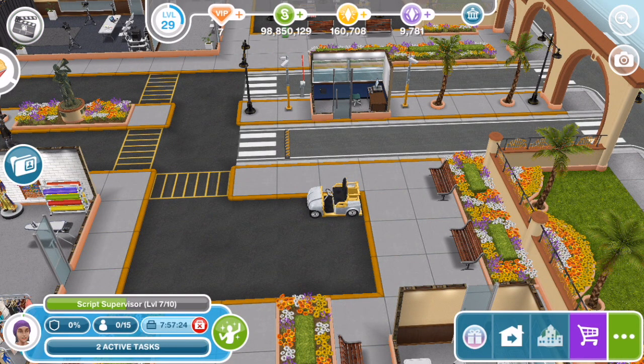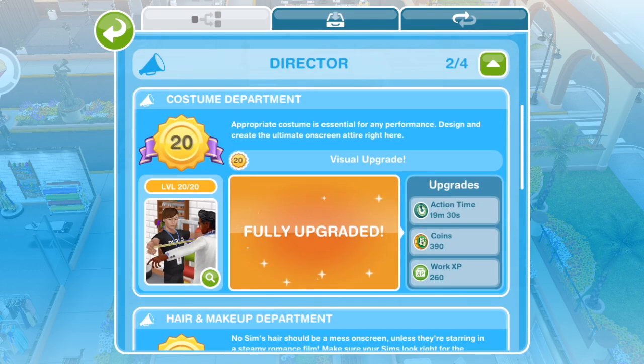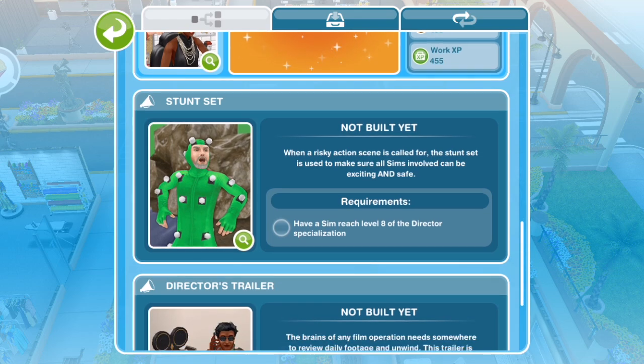For the director career: at level six you unlock the costume department, at level seven you unlock the hair and makeup department, at level eight you unlock the stunt set — that looks really cool — and at level nine you unlock the director's trailer.